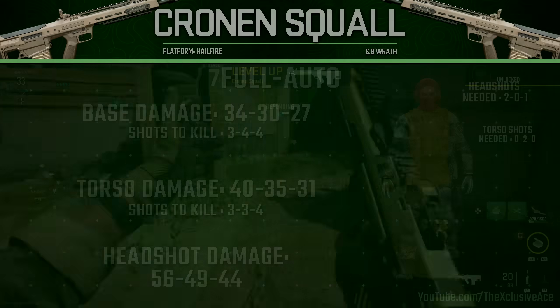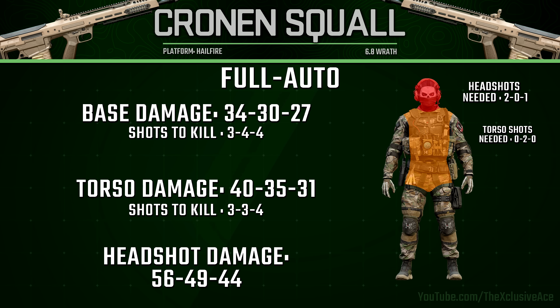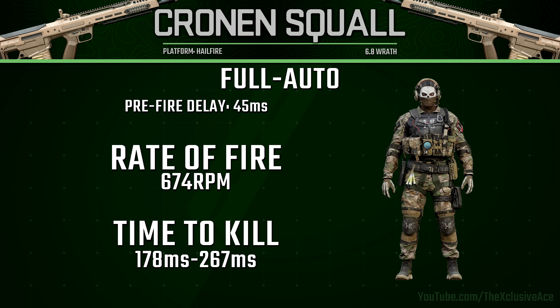Starting off with the full auto damage profile, since that's what this gun starts with by default, it will be a three to four shot kill to the body. It's worth noting we just have limb multipliers as well as torso multipliers — there's no separate upper torso multiplier, so it's quite forgiving. In the maximum damage range we can get a two shot kill if both shots hit the head. Moving into rate of fire, in full auto this is 674 rounds per minute, and it's worth noting we do have a pre-fire delay of 45 milliseconds, so when you pull the trigger there will be a 45 millisecond delay before that first shot is fired.